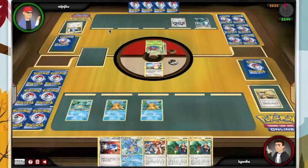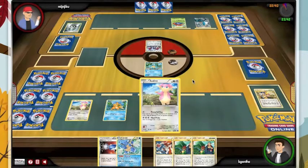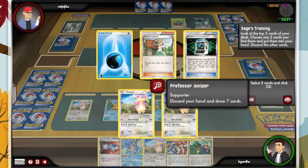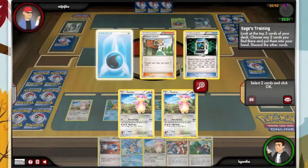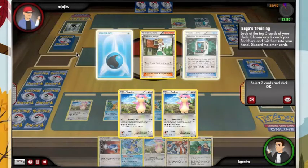All we've seen is an Oak. I can't Juniper my hand because I'm gonna need that Fisherman and Sages later. And the Blastoise obviously can't be Junipered away. So this is just kind of a worst case scenario.